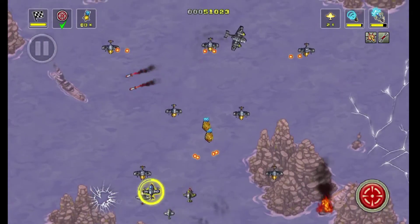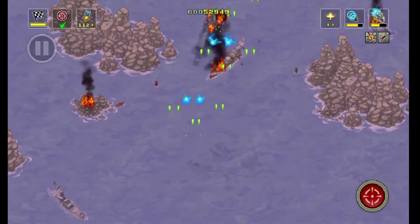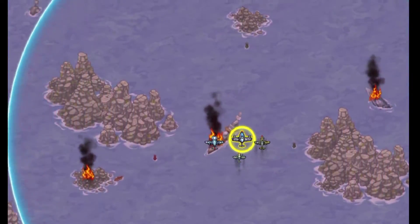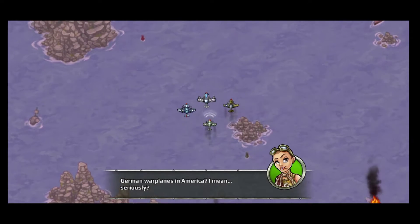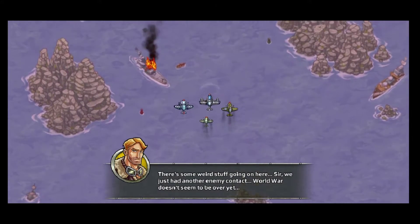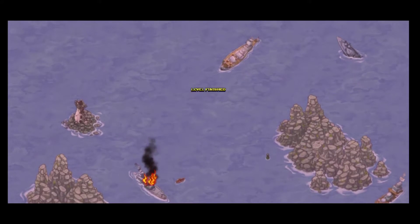I thought that was gonna go in a different direction — I thought it was gonna be a lot rougher, honestly. So that's just a bit about free play here until we get to the cutscene. German warplanes in America — seriously, there's some weird stuff going on here. Sir, we just had another enemy contact. World War doesn't seem to be over yet — they're bringing the war to the home front.